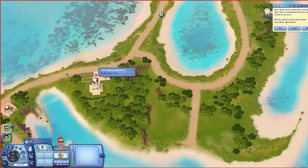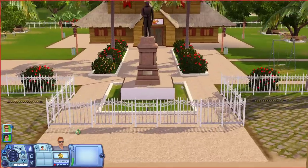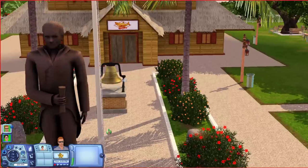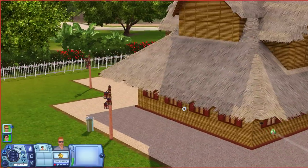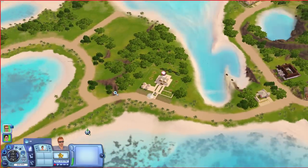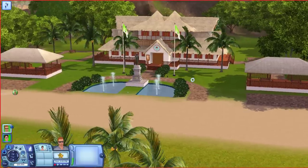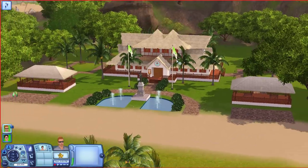Oh, is that the school? This is the Island Academy — where all the kids go. I can see a little playground and seating area, but all the windows are completely boarded up so I can't see inside at all. Quite isolated, really, though there's a beach close by. And that over there is the Sunlit Tides city hall. I like how they've kept the building aesthetic consistent — it looks similar to the school.